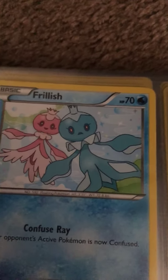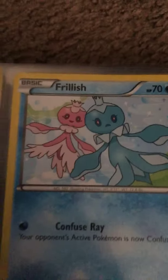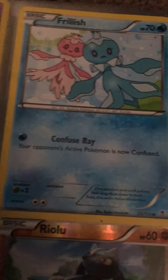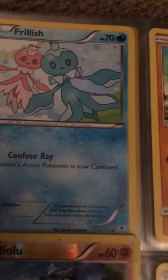Now we got Frillish — I don't know if it's a boy or girl. The only thing they have is Confused Ray: your opponent's active Pokemon is now Confused. Wow, that's so crazy... it's not.